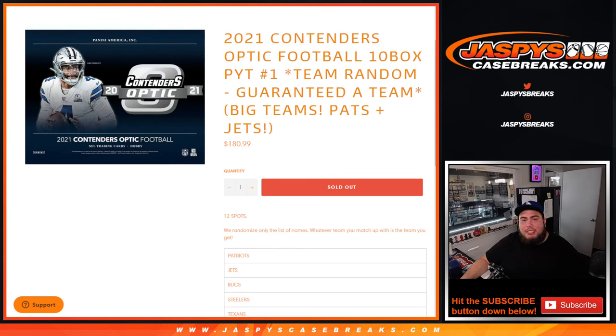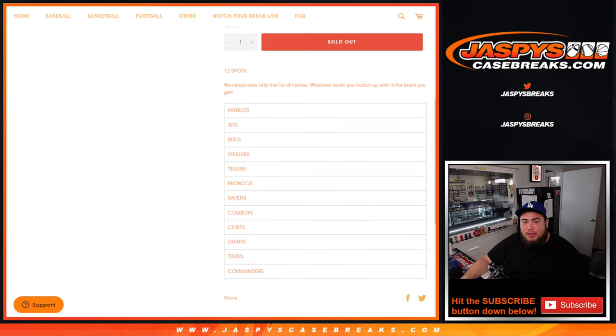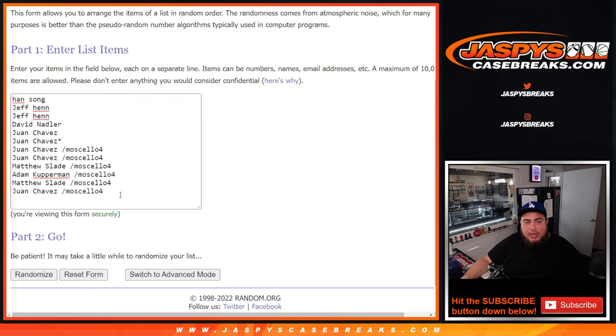What's up everybody, Jace here for casebrace.com. This is Contenders Optic Football, 10 box, pick your team. Number one with team random — you're guaranteed a team, and there were a couple big teams including the Patriots and Jets. So 12 spots, guys. Randomize only the list of names and whatever team you match up with is what team you get, from the Patriots at the top — worth around $750 — all the way down to the Commanders. Everybody is guaranteed a team, and we had to do a little pack filler which you guys sold out. Mosaic cell of four — those are the winners there — and then these customers here bought in straight up. So everybody is guaranteed a team.